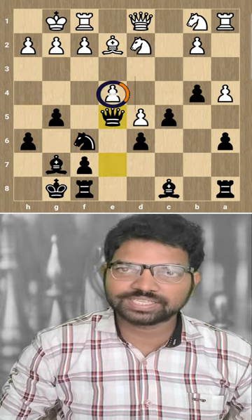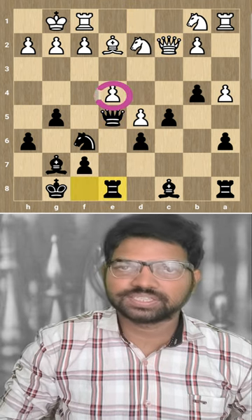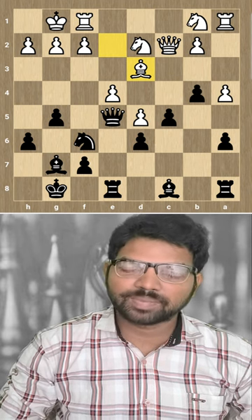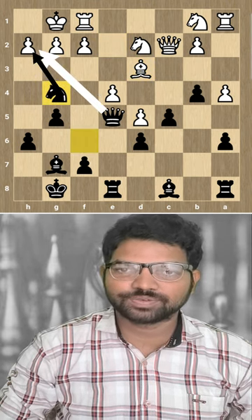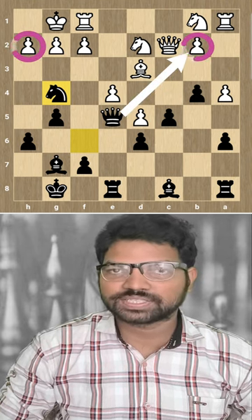Bxe5 — takes the knight. Qxe5, hitting the e4 pawn. Qc2 defends it. Re8, again pressurizing this pawn. Bd3 gives additional protection to that pawn. Now black played an amazing move — pause the video and find it. Ng4! Boom! Creating a checkmate threat on h2, and not only that, it attacks the b2 pawn. White cannot defend both attacks at the same time.